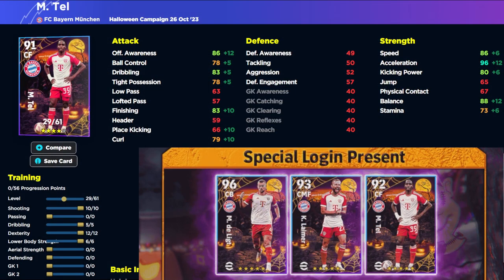We're over here on eFootballDB.com. We've maxed his level out at 29 — ignore the 61 there, it just needs to be updated. These are the other special login bonuses you'll be getting. First up is Tell — he goes to a 92 overall depending on how you train him. We've decided to train him with 10 into shooting, 12 into dexterity, 5 into dribbling, and 6 into lower body. The reason he'll be a 91 here rather than 92 is the way we've trained him. If you want that 92 rating you can pump 5 into aerial strength, but I really don't think there's a point.